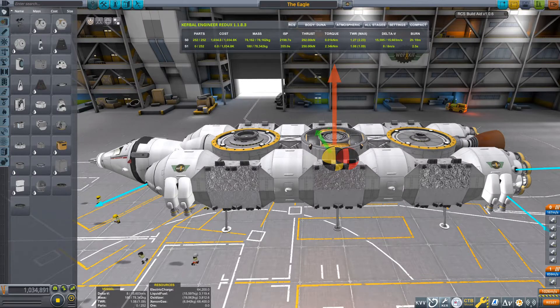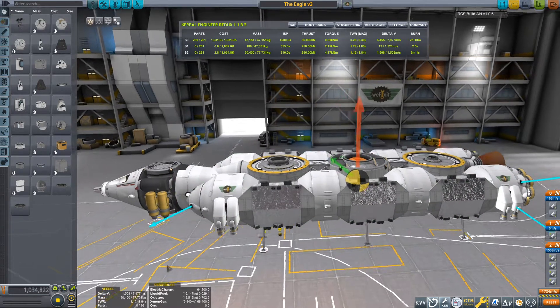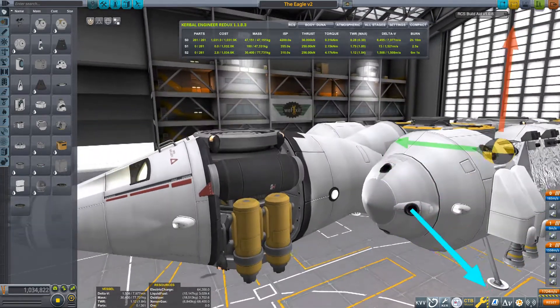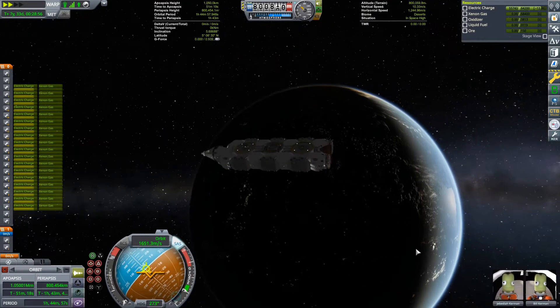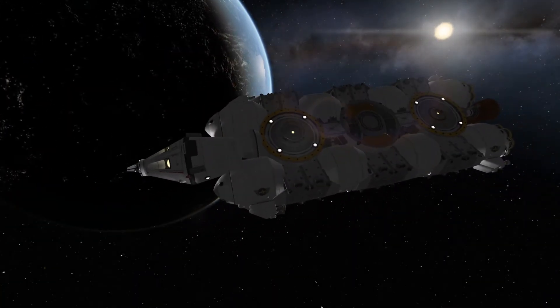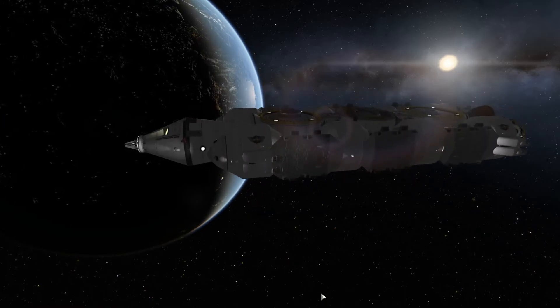While making this video, I came across a better design in terms of center of mass management. The old tanks, the small ISRU, and the fork wheels have been moved in front of the ship to balance the weight of the engines, leaving room for an additional FLT-400 fuel tank. Unfortunately, the overall shape is not as beautiful as the first one, to my taste. Nevertheless, both versions are available in my community repository on GitHub. Feel free to download them and share your feelings in the comments.